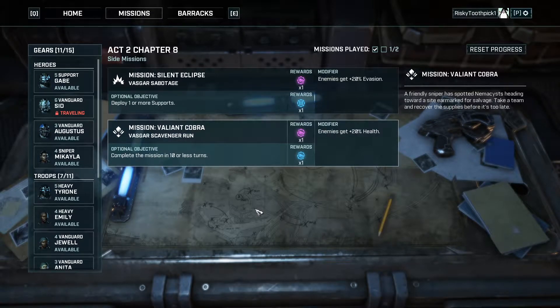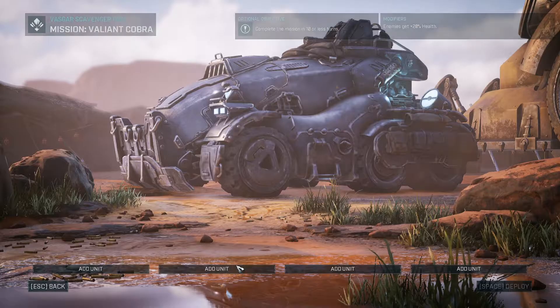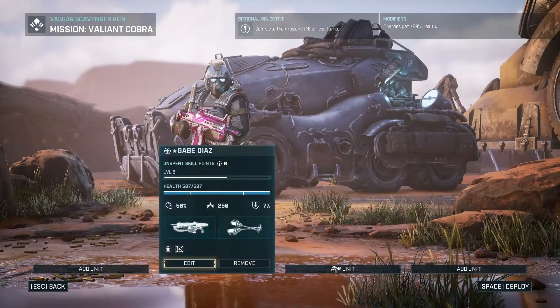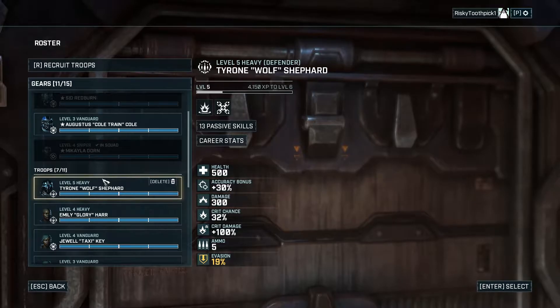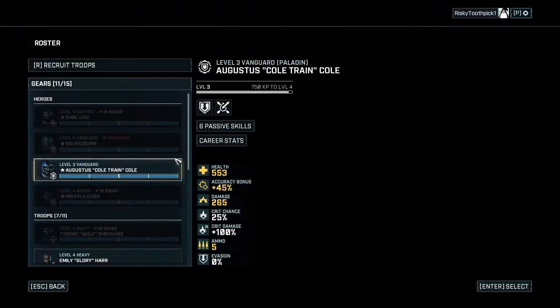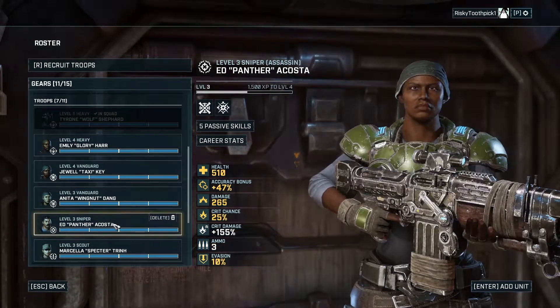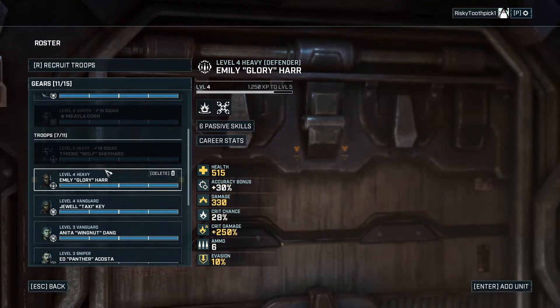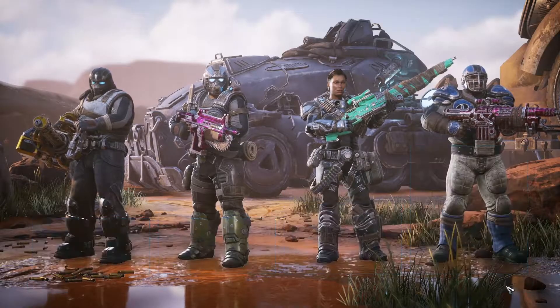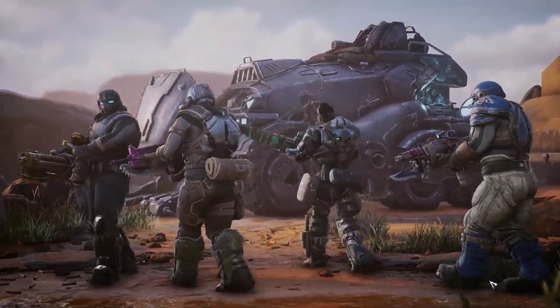Hello everyone, Wristy Toothpick here, back again with more Gears Tactics. Today we're going to do another side mission — a quicker one. We're trying to complete the mission in ten or less turns, 'Valiant Cobra,' because I think we're going to have a story mission coming up pretty soon. Tyrone is rolling with some legendary things on his heavy machine gun, apparently that's the only weapon we can get. Let's level Coal up a little bit.